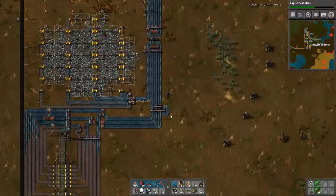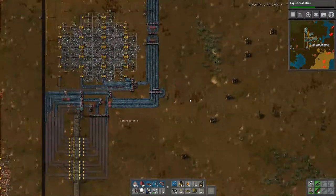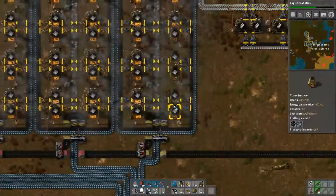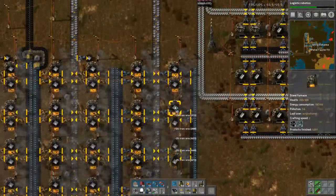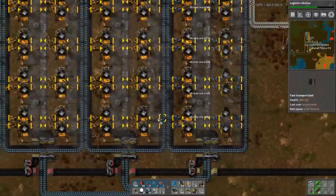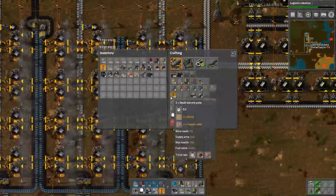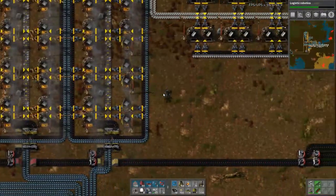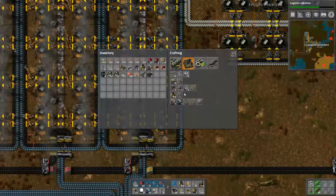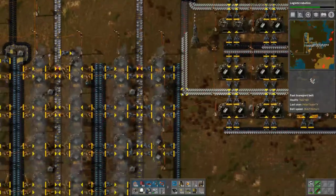That didn't take too long either. The train's gone, which means the belt's empty this side now. I've got a lot of iron in my inventory now. I've got a bunch of iron in my inventory I'm getting rid of. I have a load of copper somehow. I don't think that makes copper in my inventory. I haven't been near the copper builds.